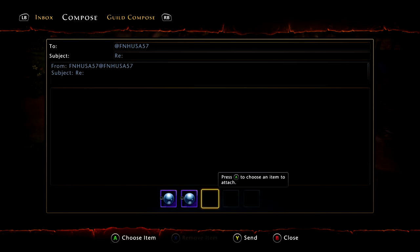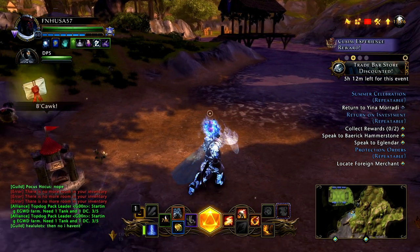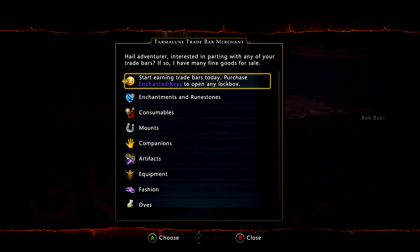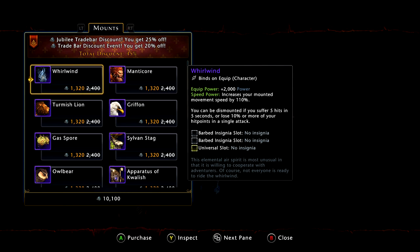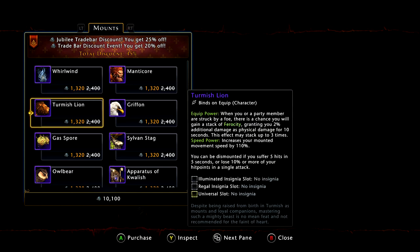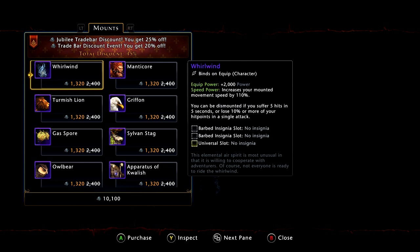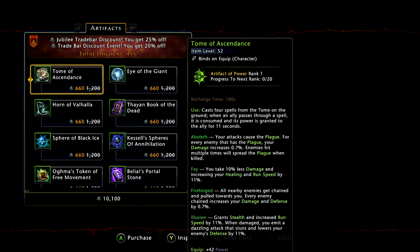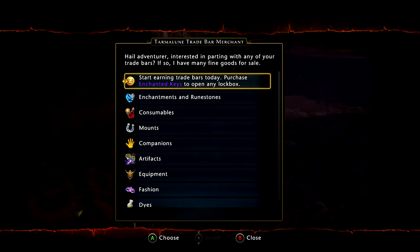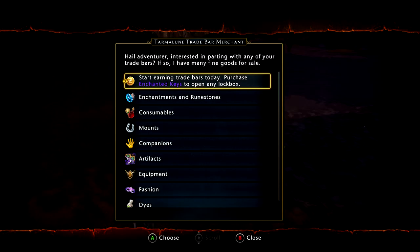This is the go-to for turning those trade bars into something more useful. A lot of people normally buy mounts, but it's like 1,300 trade bars for an epic mount at my discounted price — normally 2,400 trade bars, so 2.4 million diamonds. That's just not worth it; none of these mounts sell high enough for that, not even the Whirlwind or the Turmish Lion. Artifacts are the same thing — they're green and 1,200 trade bars, that's 1.2 million, nowhere near enough.